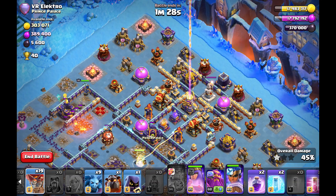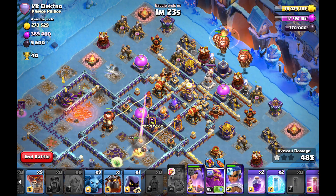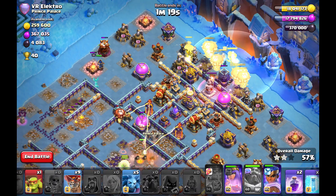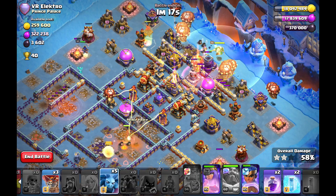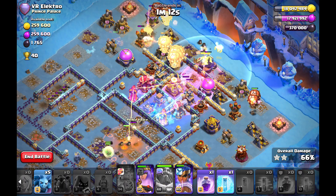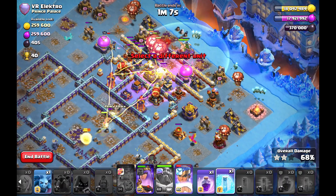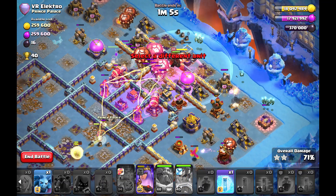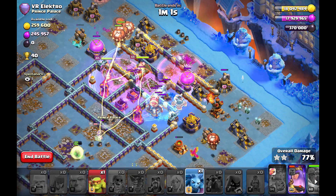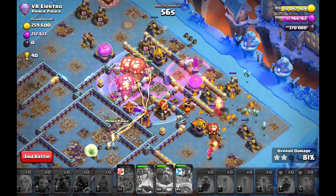I don't have a poison tower against the Lalo, which is very nice. Now the early vulnerability to secure the hounds and balloons in the beginning. Unfortunately this tornado trap is very ugly because without it the multi-inferno towers would have gone down very quickly. The balloons were stuck there and I have to support my Royal Champion to push through this whole setup.